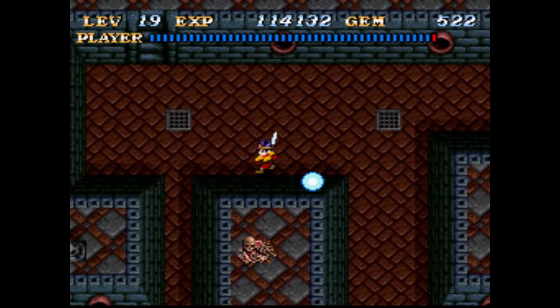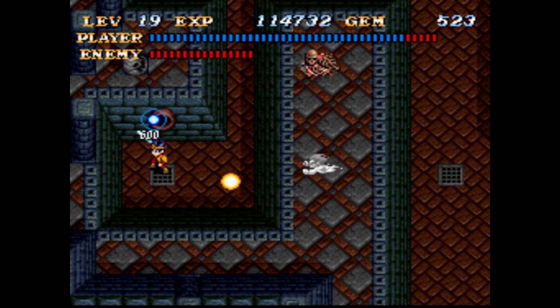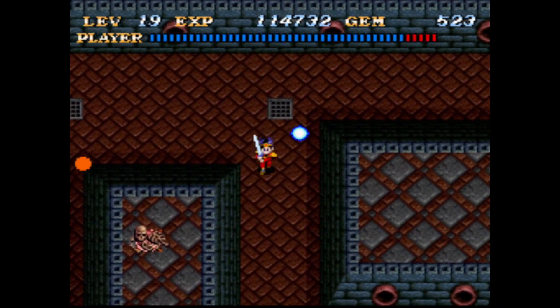Just trying to figure out my way around here. We can kill this snake, but I don't see that as actually helpful to us. There's a fire shooter over there.